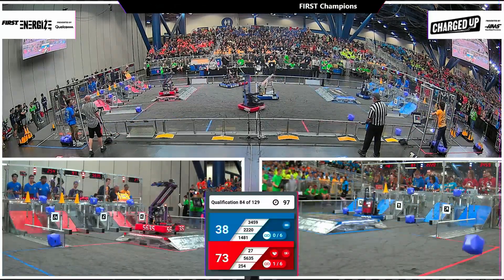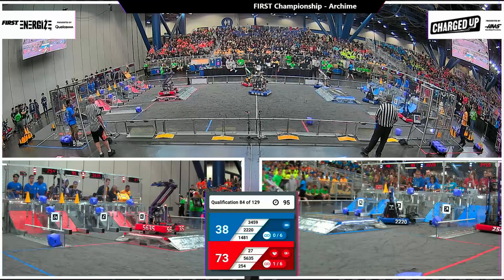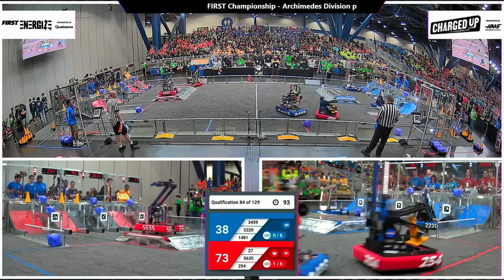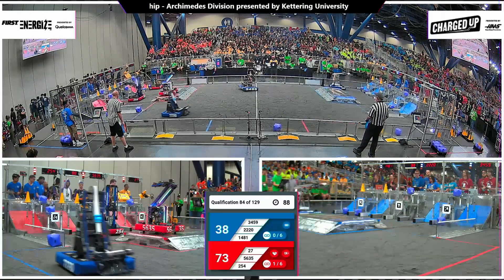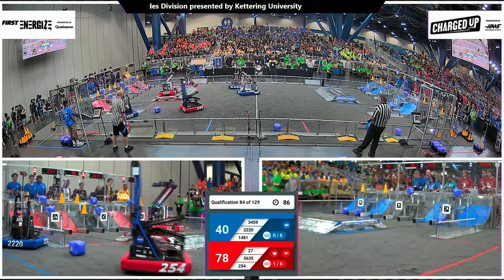2220 Blue Twilight doing work for the blue alliance, using that drive base to push a cube into the hybrid node for the two-point score, then navigates around their community where they find another cube. 1481 the Riveters pop one up top for the five-point score.